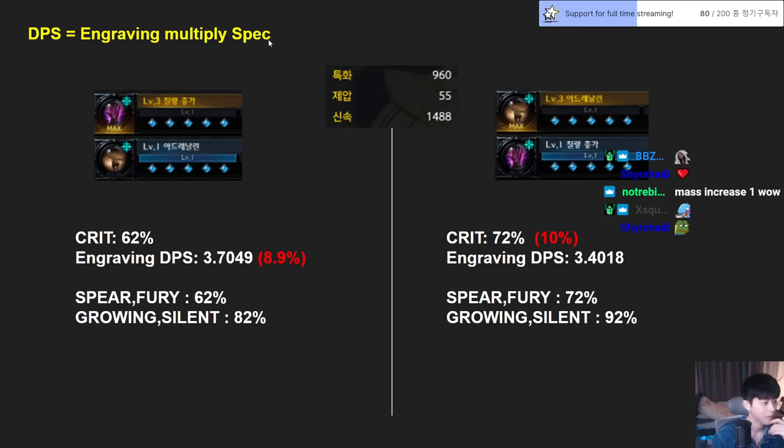DPS here means engraving multiplied by specialization DPS. Okay, let's just say DPS. First, Increased Mass 3 / Adrenaline 1 — basically if we don't have any crit option from bracelet or crit stat, if we have only around 50-60 crit stat, we get around 2% crit. Maybe we have critical from a card or something.